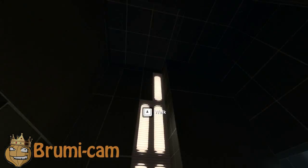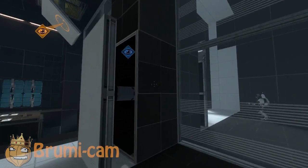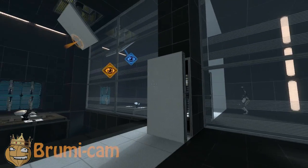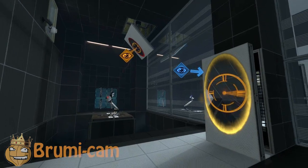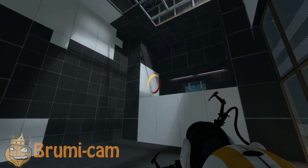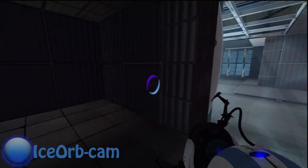She doesn't know what she's talking about. Your ping tool can also be used to indicate to your partner where you would like them to place their portals. For the sake of this test, I will pretend to be their partner. Using your ping tool, please indicate where you would like them to place their portals. Blue is first to acquire a portal device. Please test your device by portaling to that ledge.